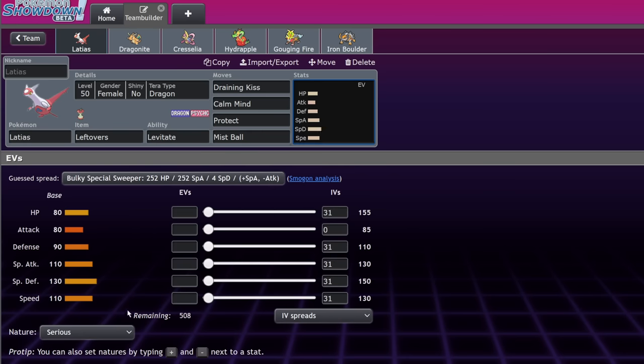Rampardos is good luck. Someone suggested running Adamant max speed max attack Rampardos and just taking KOs, but no — it's still slower than everything and still drops to everything.